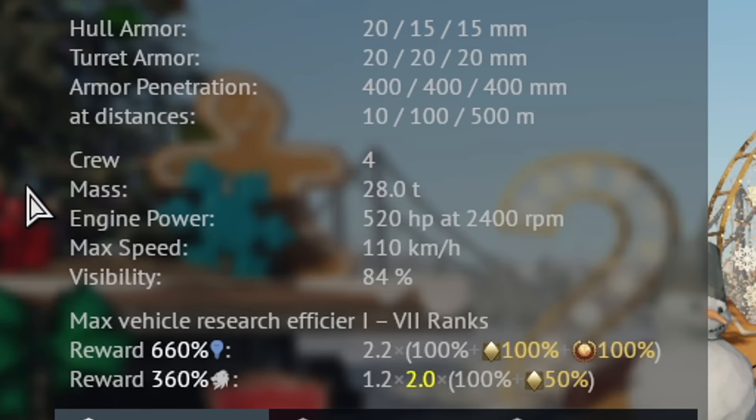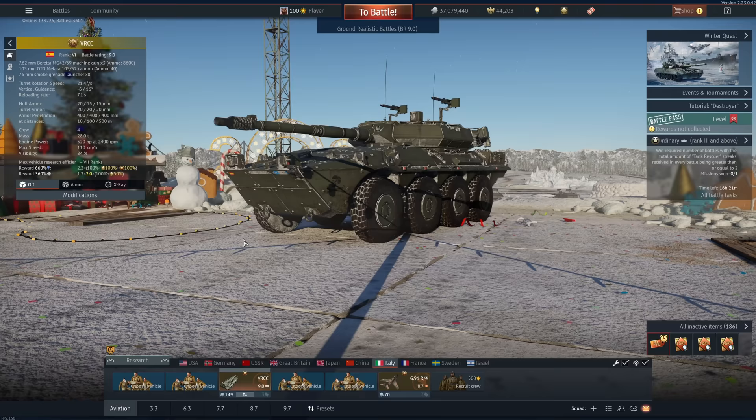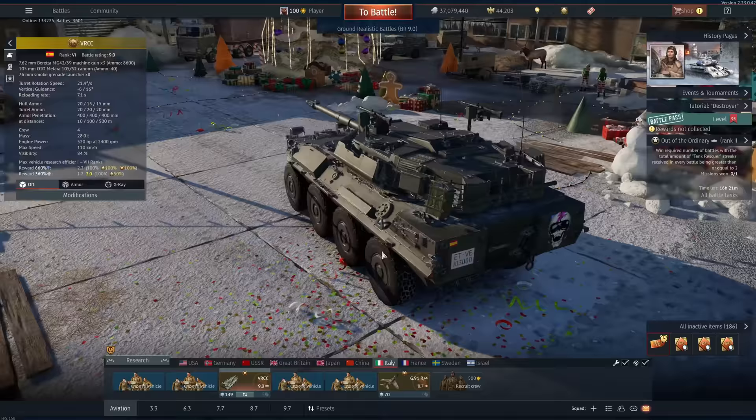Don't listen to stat cards, kids. Your dad's Mustang isn't as fast as it says on the brochure. Just because automotive manufacturers lie about the performance of their vehicles doesn't mean this is a bad vehicle. It's actually very awesome, but it does have some shortcomings, which we'll talk about now.